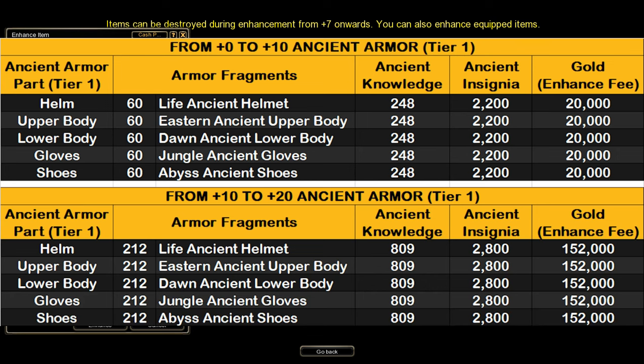To enhance tier 1 ancient armors from plus 0 to plus 10, you will need a total of 60 ancient armor fragments, 248 ancient knowledge, 2,200 ancient insignia, and a total of 20,000 gold for the enhancement fee. And to enhance tier 1 ancient armors from plus 10 to plus 20, you will need a total of tier 1 ancient armor fragments, 809 ancient knowledge, 2,800 ancient insignia, and a total of 152,000 gold for the enhancement fee.